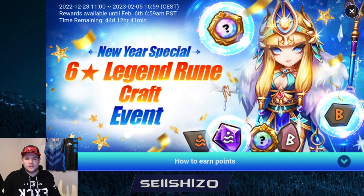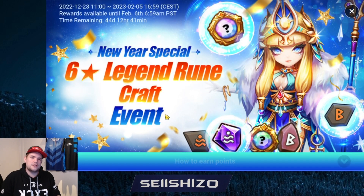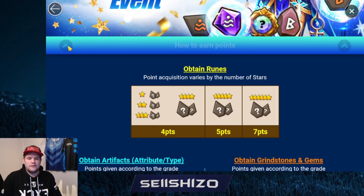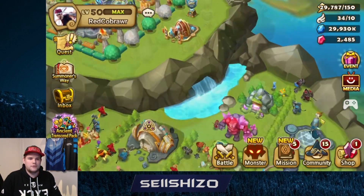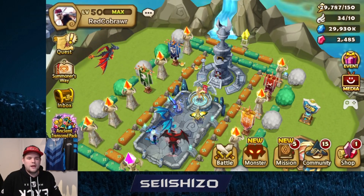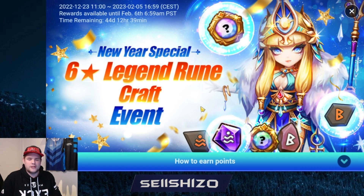New video on the six-star rune crafting event - slightly different from last year. Last year we could do plus sixes, but this time we can do four of them, though they're not plus six. I'm not entirely sure how everything works yet, so I'm using my second account which has a bunch of mana. There's an easy way to get a lot of points - the event started 19 minutes ago and I already got 800 points.